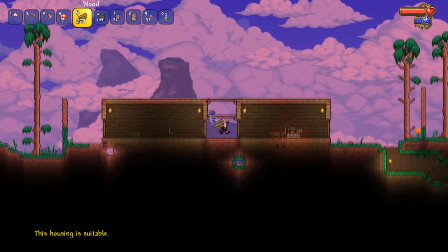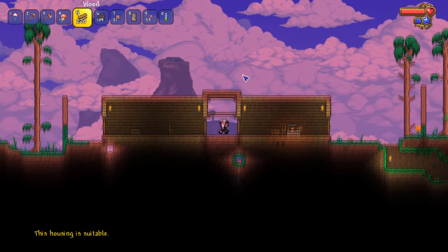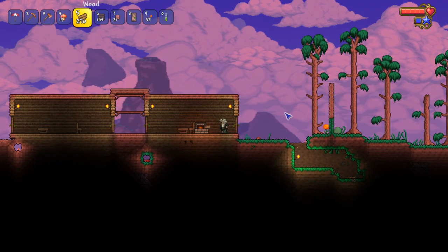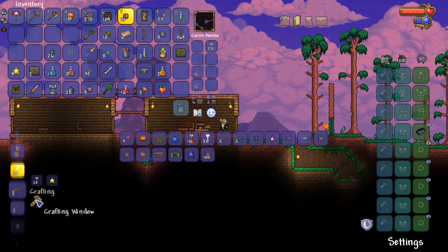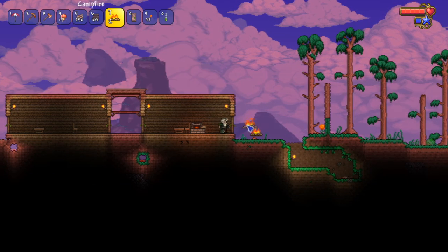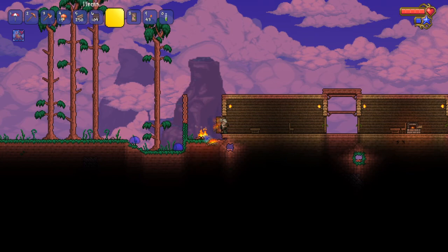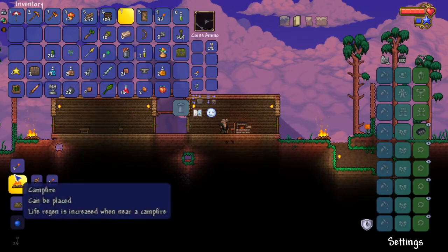We need to close this up for the time being because spooky interdimensional beings are going to get us from there. Along with that we need to make a good old campfire — let's make two of them, one for each side. Gotta get all those buffs because the campfire buff gives us a small regen bonus at home base.